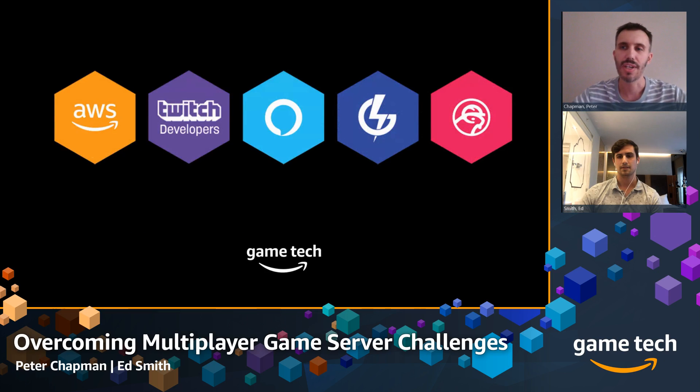Before we get into what we're going to cover today, I want to introduce what we're doing within Amazon Game Tech here at AWS. We're covering quite a lot these days — AWS core services helping with infrastructure for games, and also Twitch, which is the popular game streaming service where we're coming to you from today. We also have other services like Alexa, Amazon GameSparks, and of course Lumberyard, our AAA game engine.